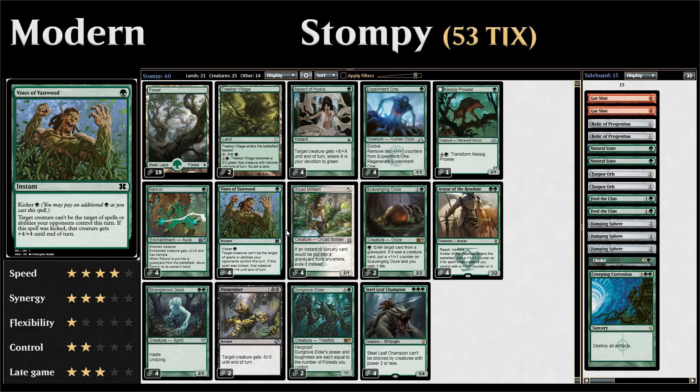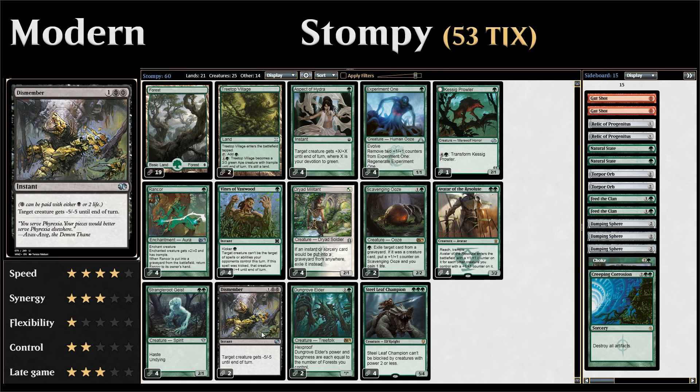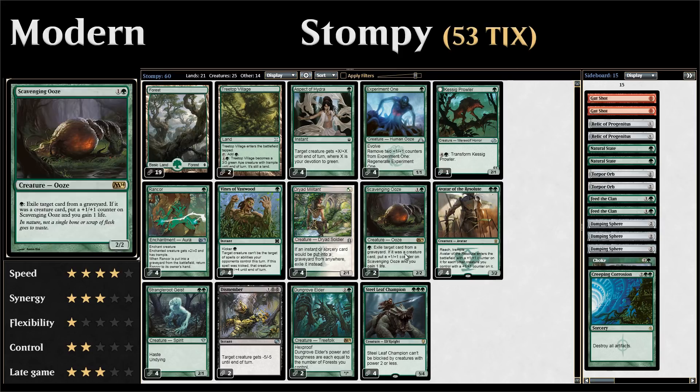Most of the time we're just using Vines of Vastwood as a pump spell giving our creature +4/+4 for two mana, but sometimes we can use it to protect our creature for just a single mana. The best case is where our opponent tries to kill our creature on our turn, so we get to save it and give it +4/+4 for more damage. Our final one-drop is two copies of Dismember, which we'll always pay four life for, giving target creature -5/-5 — great removal in mono green.